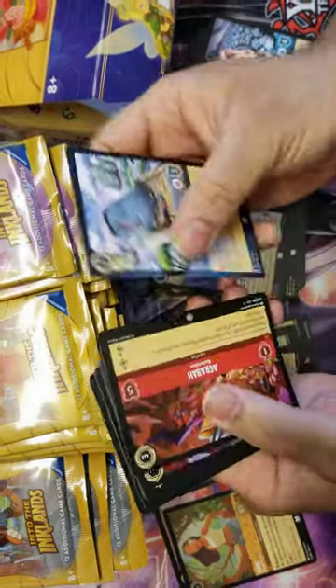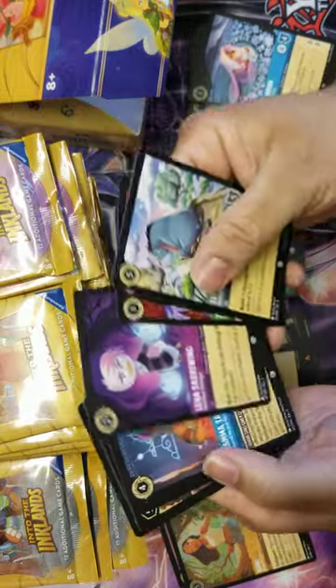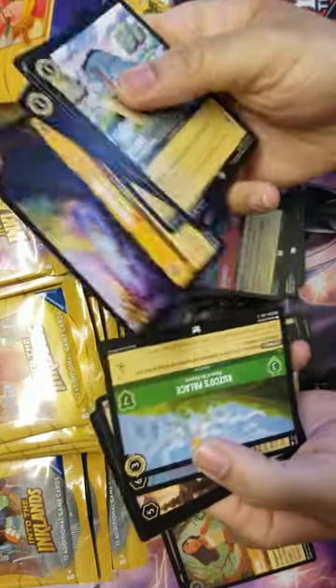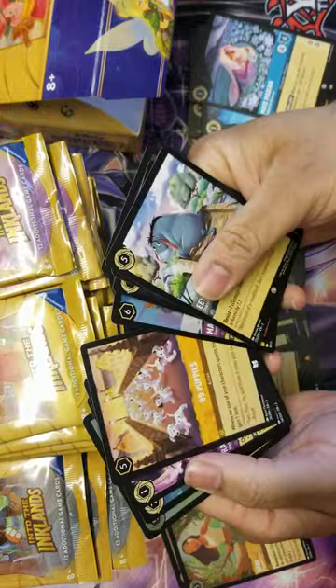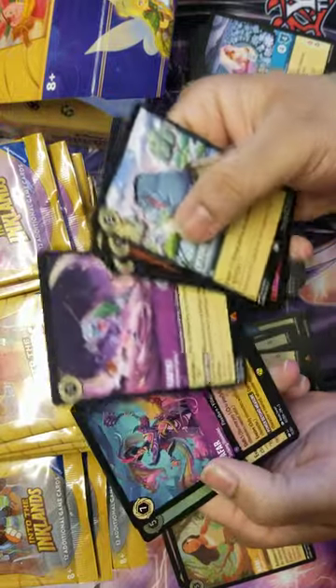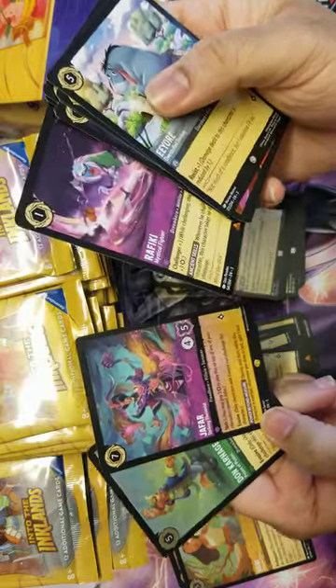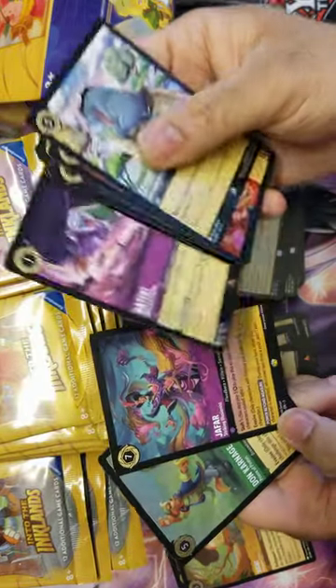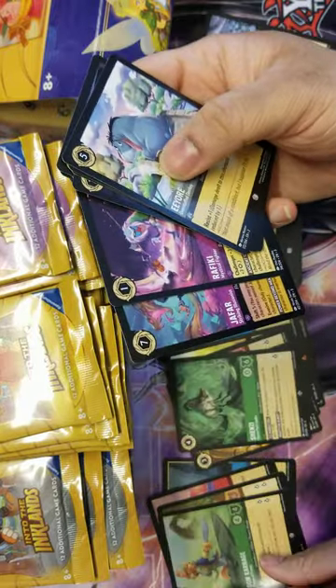Next pack: Eeyore, Agrabah - nice two lore gains - Zazu, Lena, Grandma Tala, Neverland, Cusco's Palace, one of the new brooms, 99 Puppies, Rafiki - a really good one-drop - and we have Jafar Striking Illusionist as our first legendary. This card's pretty nutty. And Don Carnage super, foiled rather.